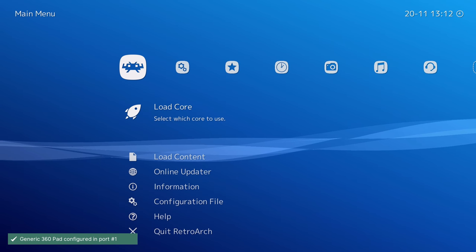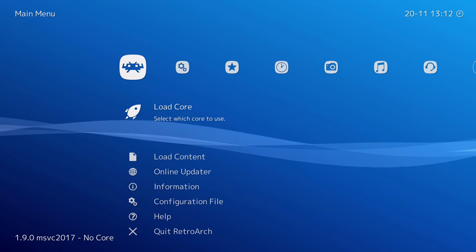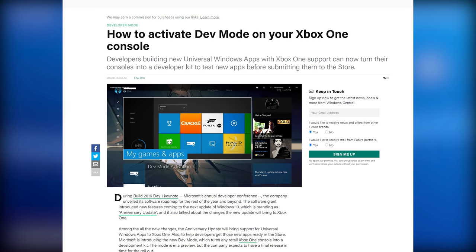Developer mode can be enabled on any retail Xbox One system, and you can switch back and forth between retail and developer modes. Developer mode is not new, however. It's an inexpensive way to develop games for the Xbox One, and it's an easy way to get into Xbox game console development. There's a one-time cost of $20 to activate, and it does remove the motivation on the homebrew and emulation group to want to hack the Xbox One, as that mode is available already.